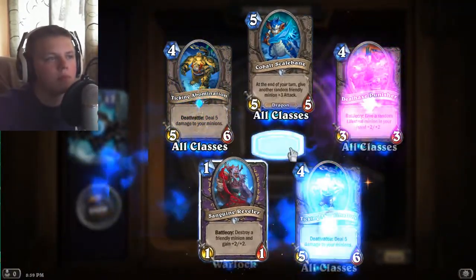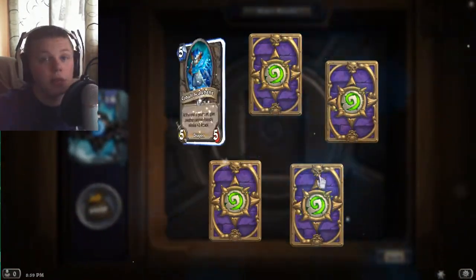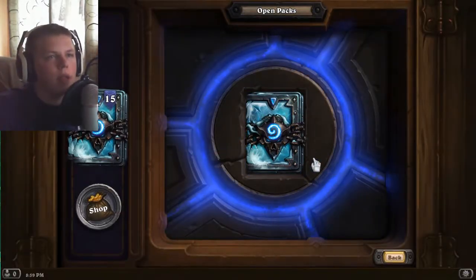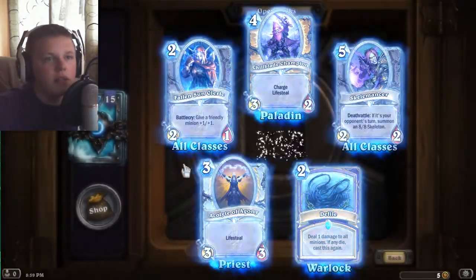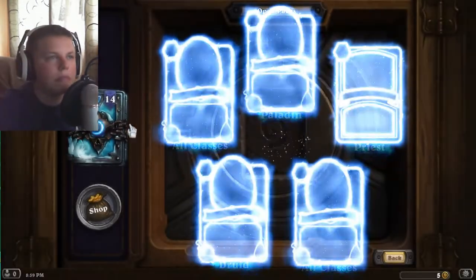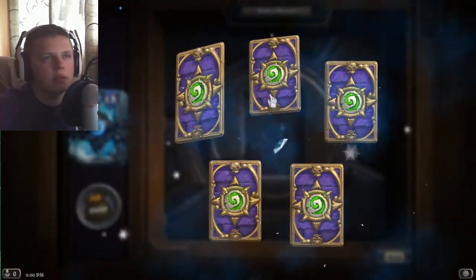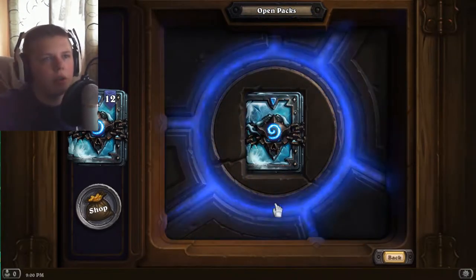See if we can get anything cool. Nothing amazing so far. I guess we'll see what type of legendaries we get — I know we'll get at least one or two. Cobalt — that card is busted in arena. It's okay in ranked. Defile's pretty good, but I think I already have two defiles, so I won't really need it. Spirit Lash — that card's okay, but it's not very much played. Bone Drake's good in arena, not really needed in my collection though.